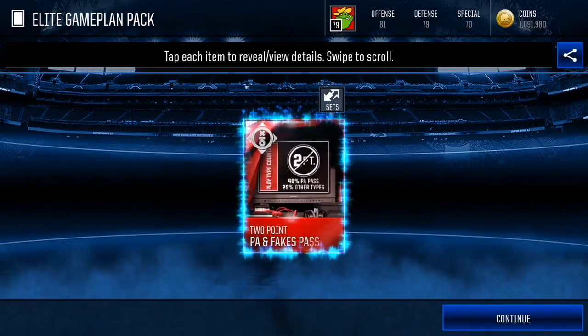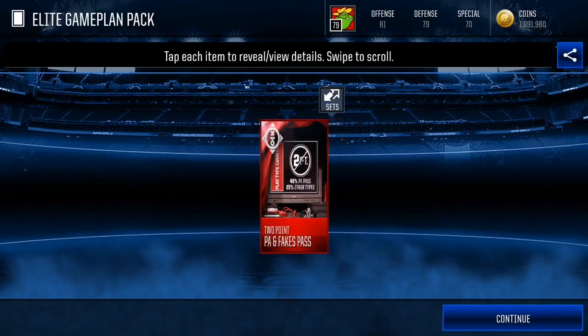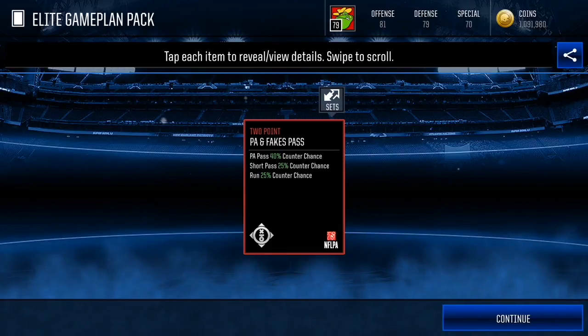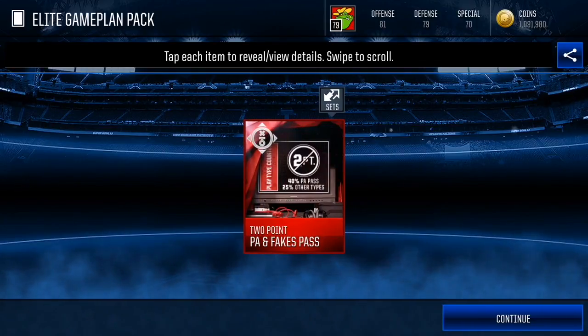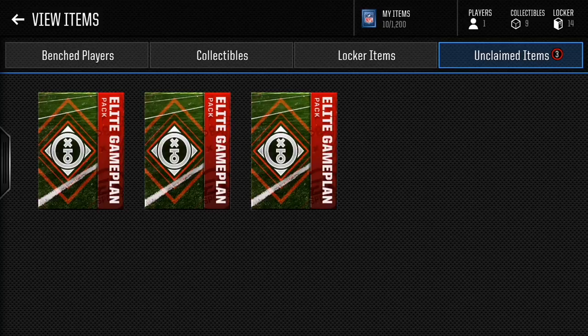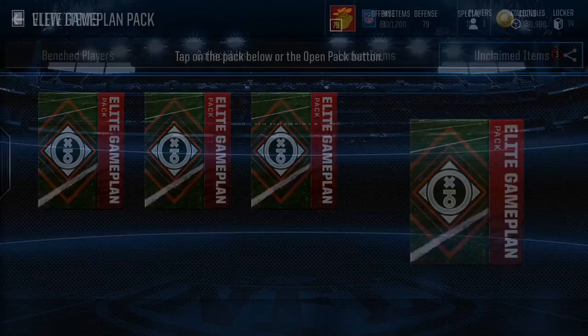Second pack — bang bang! We get Play Action and Fake Pass. I don't know why it says fake packs, but it's 40% on play action pass on two-point conversions, 25% counter, and 25% run on short pass and run plays. That's actually not that bad — it's going to prevent a lot of people from doing two-point conversions on play action passes, short passes, and run plays. That might go for a bit.